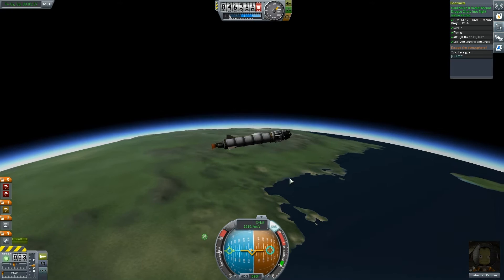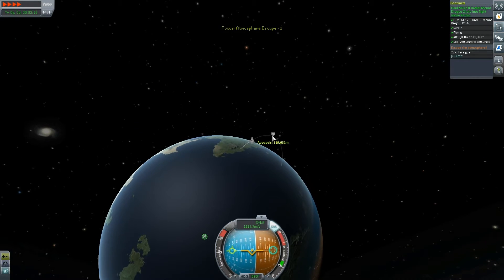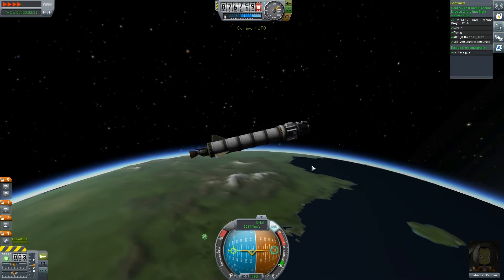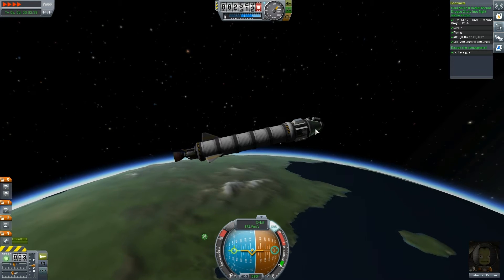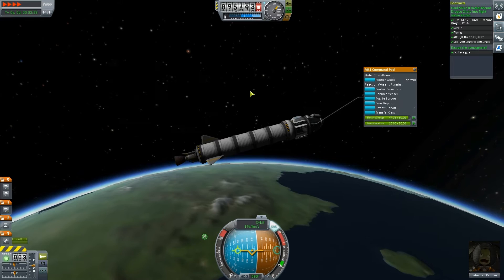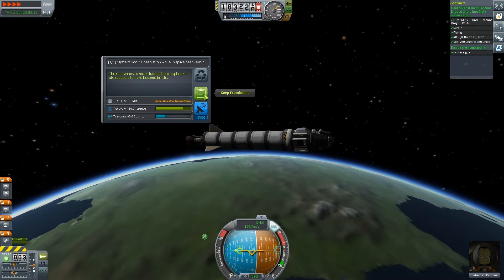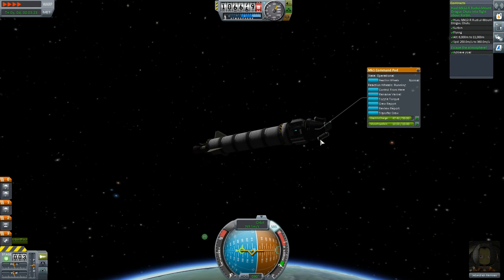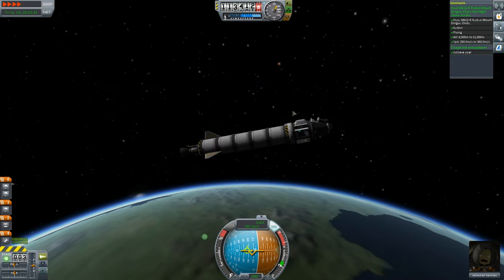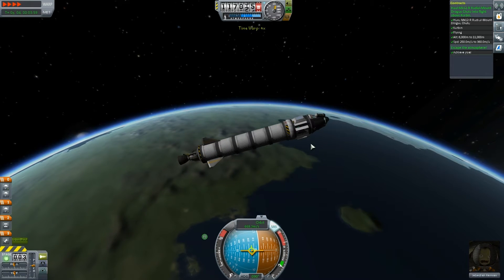If we fast forward, we're going to be reaching our apoapsis, which currently says about 119,000 meters. We're out of the atmosphere — we've escaped the atmosphere and achieved our goal. Now we don't want to lose this opportunity to get some science. Five science gained there from the materials bay. From the mystery goo, what can we get? Ten science. Can we do the other one as well? We can get another ten science — we might as well do that while we're up here.